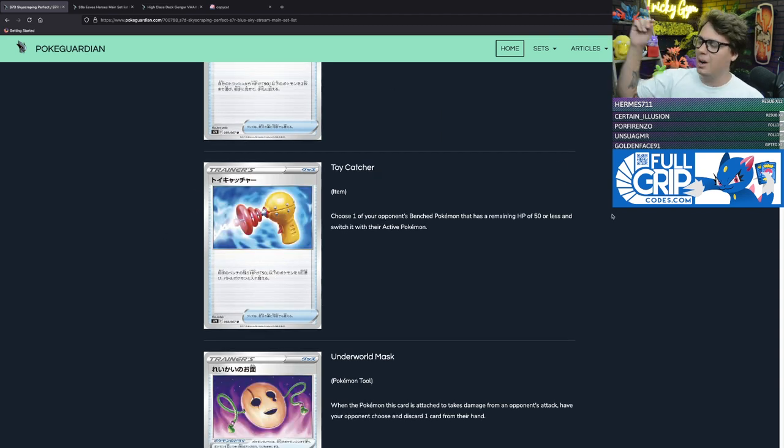Toy Catcher is a new gust card — an item that lets you choose one of your opponent's bench Pokémon with 50 HP or less remaining and switch it with their active Pokémon. It's kind of a situational gust card. Great Catcher is also situational but really good because it lets you bring Dedenne GX or Tag Team Pokémon GX into the active position. Toy Catcher only targets Pokémon with very little HP left, and 50 HP or less feels too situational for this card to see a lot of play.